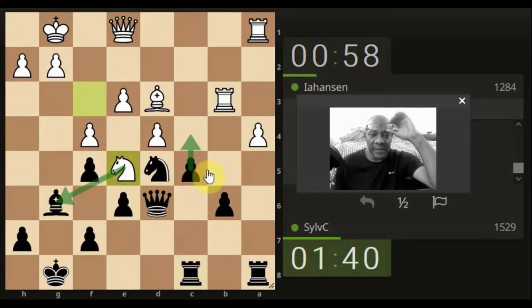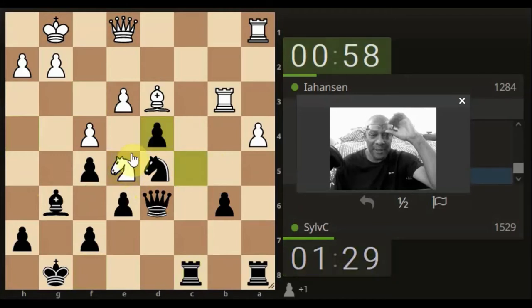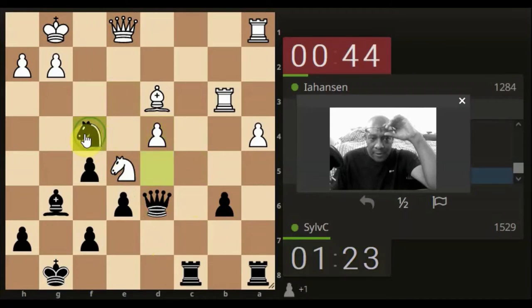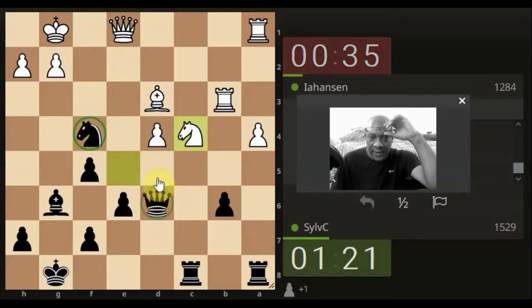His knight's come down again, attacking the bishop but also defending this square. I'm going to take the pawn because he got a fork — he moved there like it was so comfortable. 51 seconds they're on. We could take this pawn by pressuring his bishop. The knight doesn't have any defenders, so I'd have to come back here if the queen attacks it. The knight is attacking our queen, so we could come here and then we've got a threat to his rook, but he's got a two-on-one on the pawn.